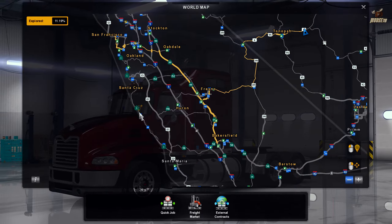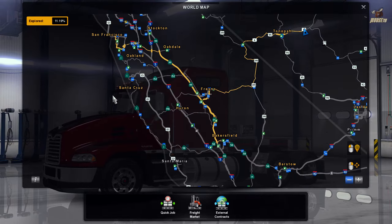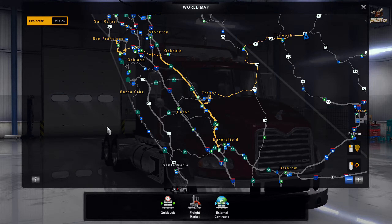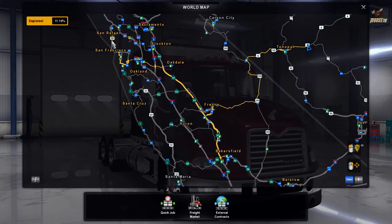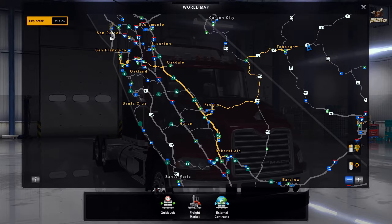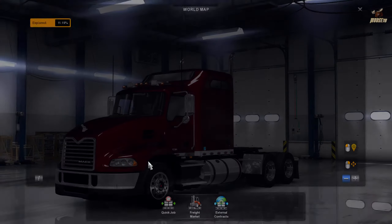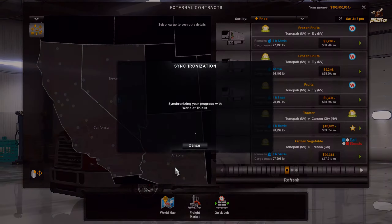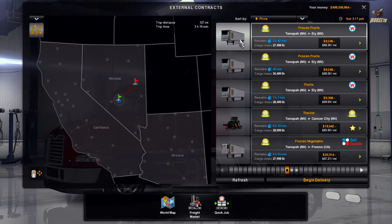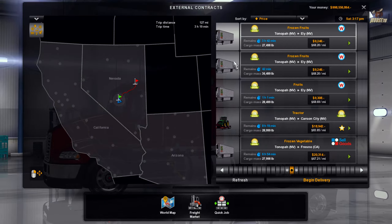This stretch right here on Highway 1 - man, that is an amazing drive. I did that a couple of weeks ago on stream and it is amazing scenery. If you can run that from San Rafael all the way down to Santa Maria, or even San Francisco or Oakland all the way down on the 1, that is a pretty amazing drive. Back out here in the external market, grab another load - let's grab this and just make a quick run over to Ely. That's a Walmart though - I hate Walmart. Guess we'll take a chance.